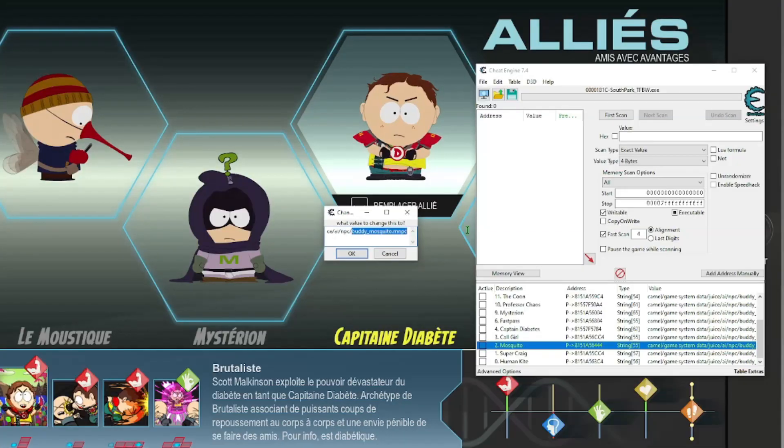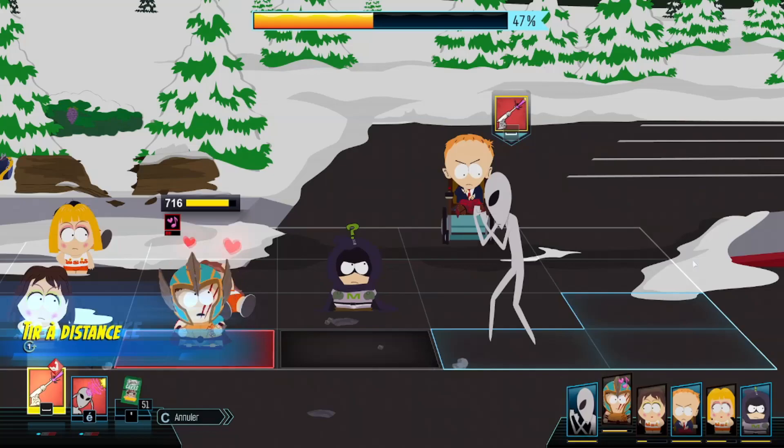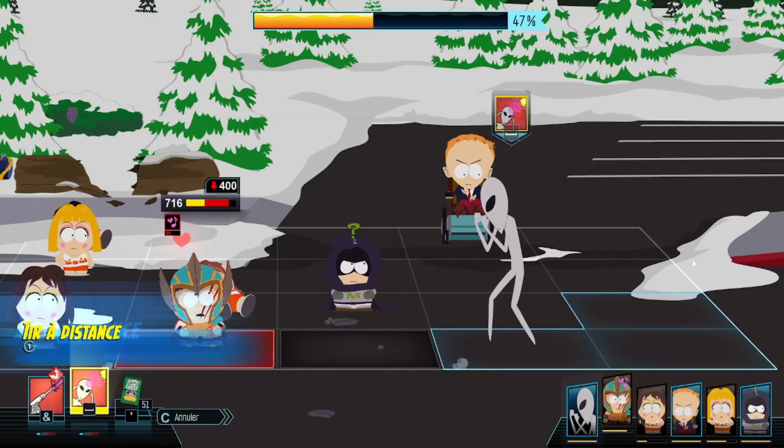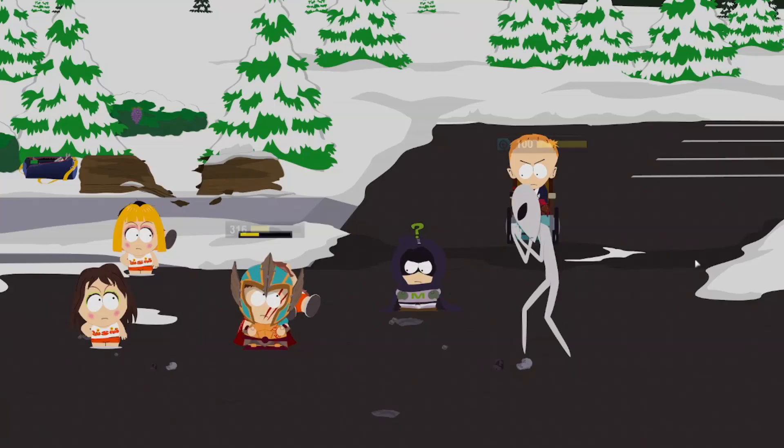You can have multiple at once as well. As you can see it works perfectly — I can even take control of the visitor. So that's pretty much it for the ally part. Also remember that some characters or powers can't do damage.